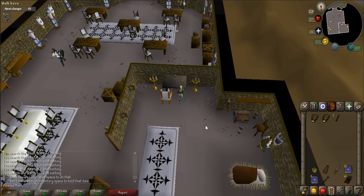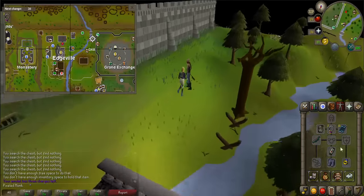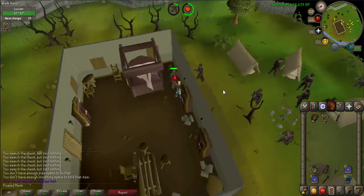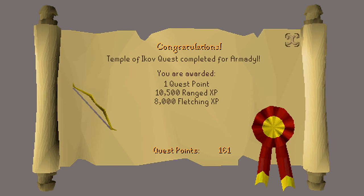When ready, teleport to Varrock. Walk to the small building in between the Grand Exchange and Edgeville. If you have chosen to side with the Guardians, equip your Amulet of Armadyl and fight Lucian inside to complete the quest. If you sided with Lucian, talk to him to deliver the Staff of Armadyl to complete the quest. Congratulations — you have received one quest point, 10,500 Ranged experience, and 8,000 Fletching experience. Thank you so much for watching; I hope that you enjoyed this guide and found it helpful. If you did, please subscribe for more, and I'll see you next time.